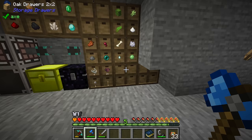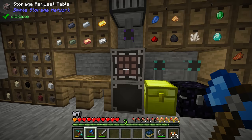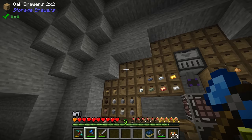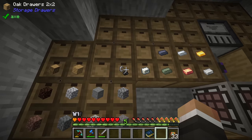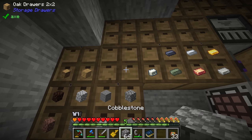I have locked all of these drawers, so every single drawer here is locked. That means whenever I put something in the system it won't go into one of those drawers unless I put something in manually first. For example, if I put flint and steel in here it will lock that slot to flint and steel only — which I don't want, so I'll unlock it, take the flint and steel out, and re-lock it empty.